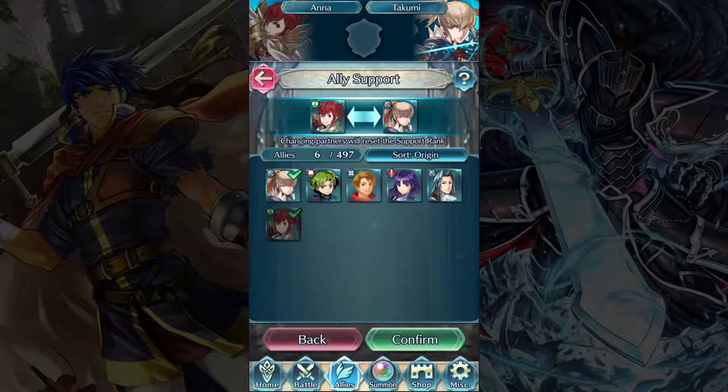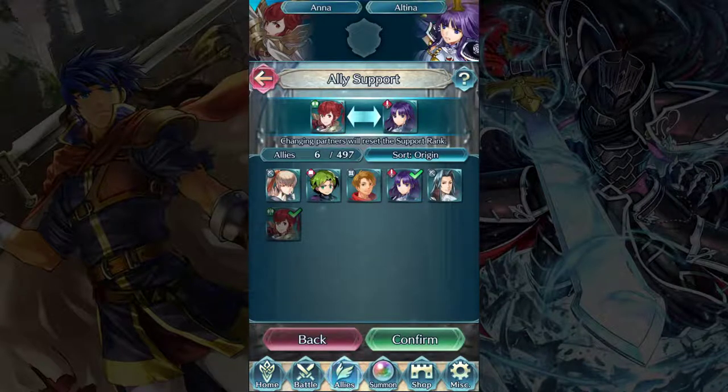Every unit can have one support partner, and that is across all copies of that unit. So if I paired Takumi and Altina, every copy of them on the board together would gain that support relationship. But each unit can only have one partner at any given time. If I wanted to change Ray's partner, I'd have to remove his bond with Anna and start a new one with somebody else — and it would start back at C rank. It's not super essential to gameplay, but it is there if you want it.